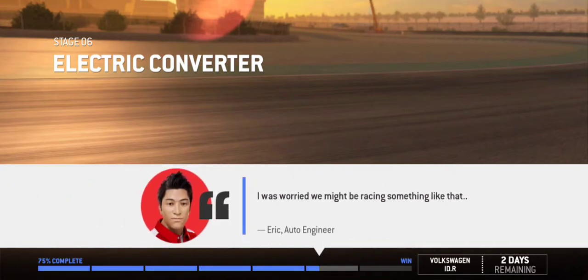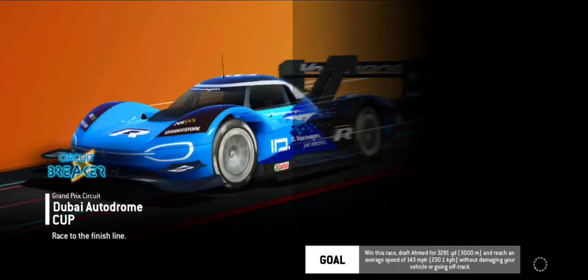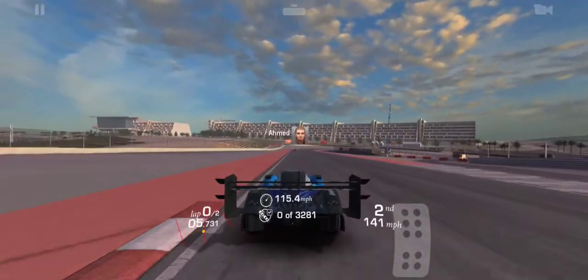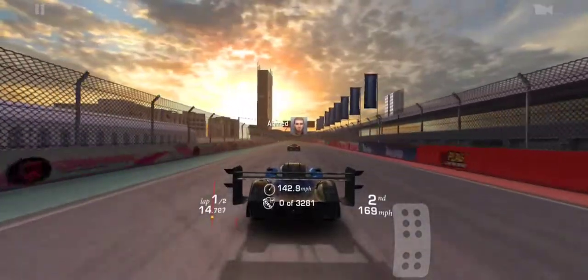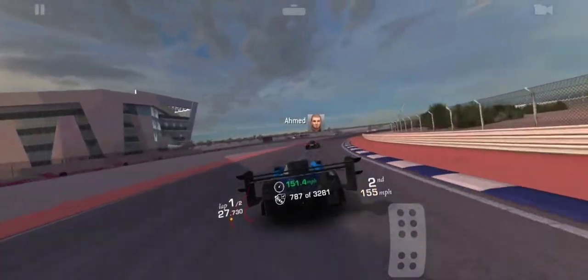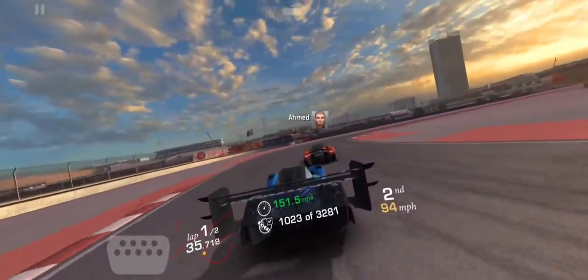Ahmed has a Valkyrie — I was worried we might be racing something like that. The Valkyrie is a worthy competitor to the IBR. The new goal is to slipstream Ahmed for 3,281 yards and then finish the event with an average speed of 143 miles per hour. That's actually quite achievable. We need to draft behind Ahmed for 3,281 yards while also hitting the minimum speed requirement. He's using a Valkyrie, so we've got to catch up in the corners. The best way to do that is brake early for the corners and then accelerate early out of them so you get more speed.